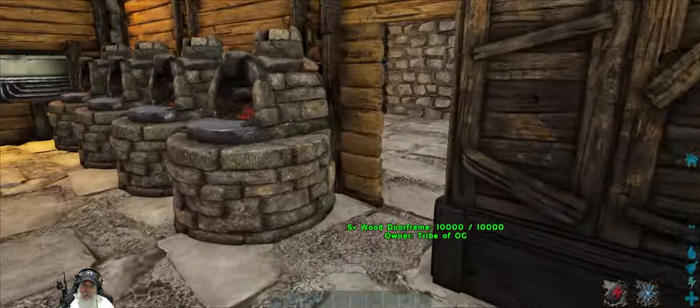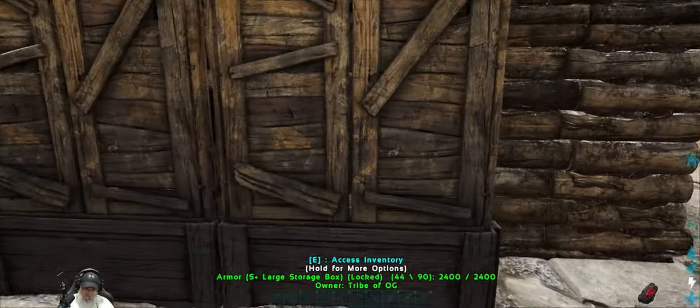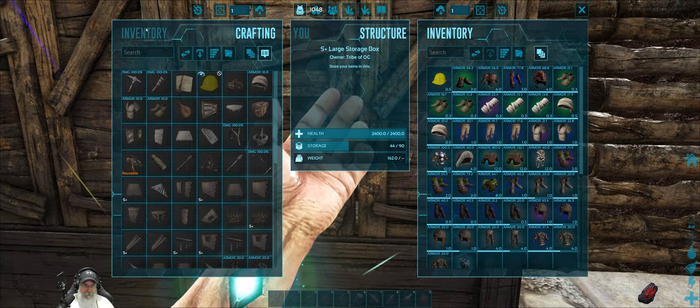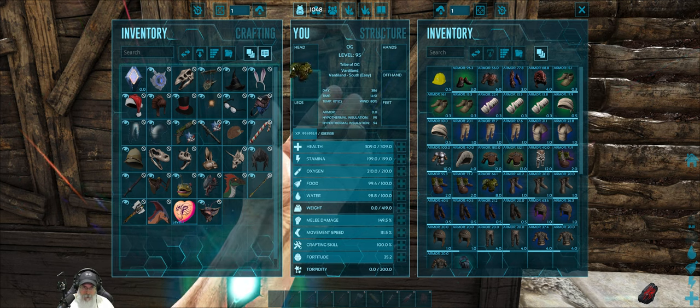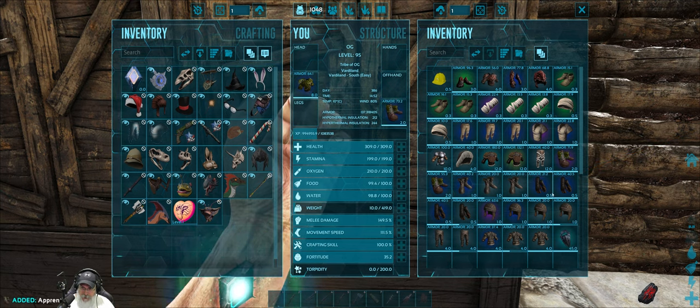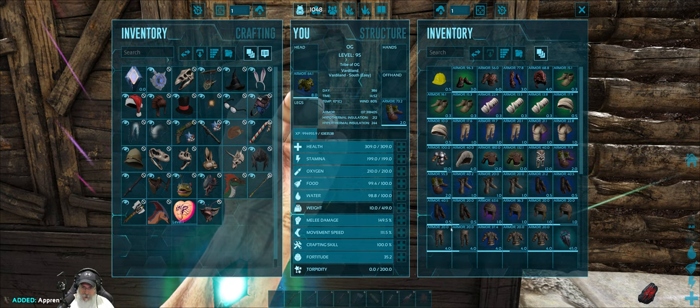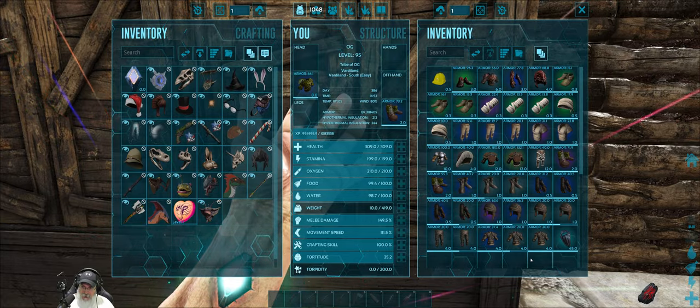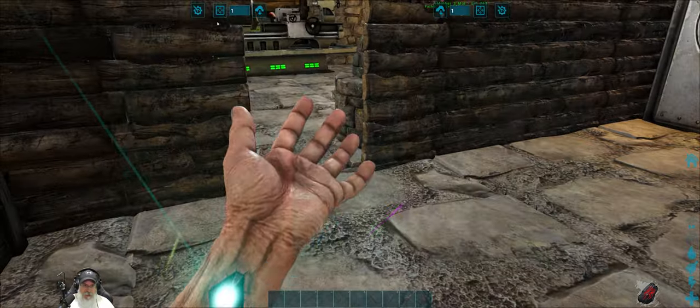What we need to do is quickly get re-kitted here and get back over there, because we don't want to lose... I kept her — oh shit, she's on passive too. We got that — we're going to have to make another gas mask. Let's get that made.